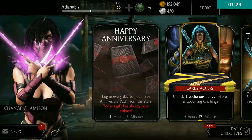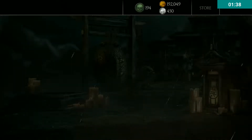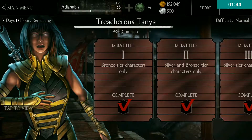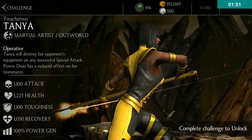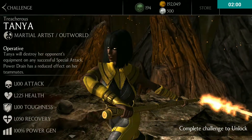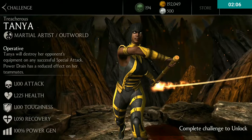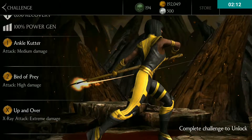Let's start with the video itself. Now let's head to the challenge. First I'll show you the card properties. This character destroys the opponent's equipment on any of three attacks. Power drain also has reduced effects on teammates. 1.1k attack and 1.2k health is not bad for a gold character — I think it's the most powerful character you can get.